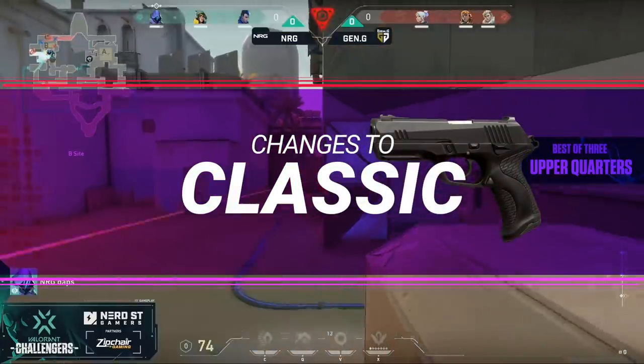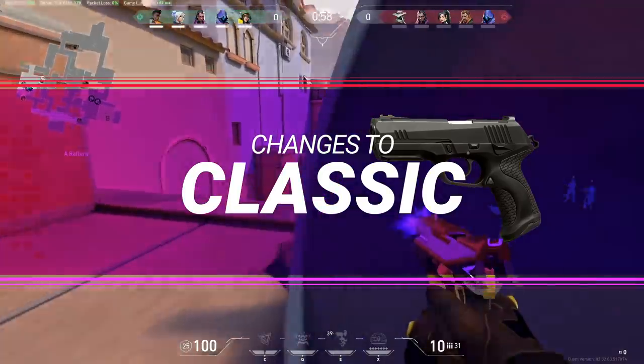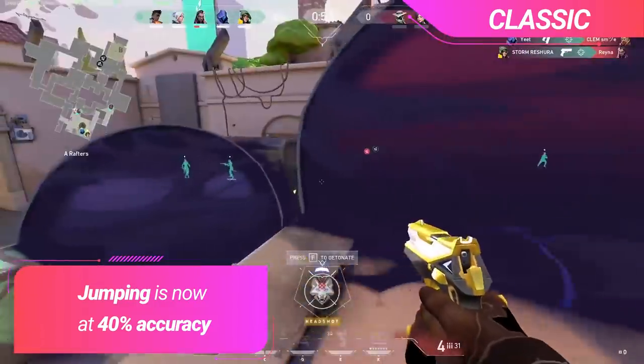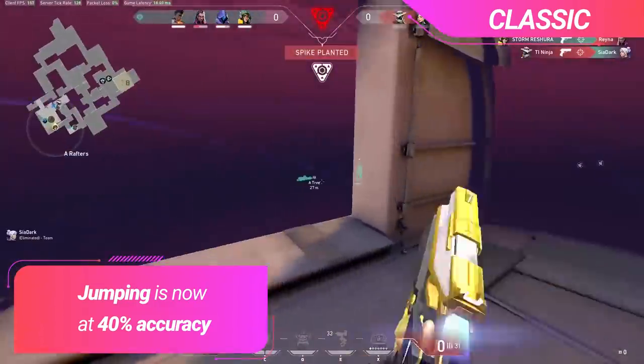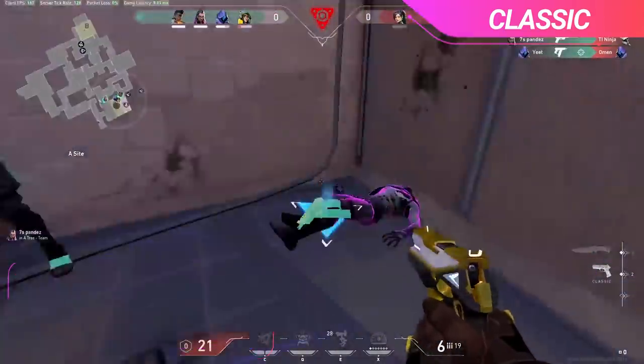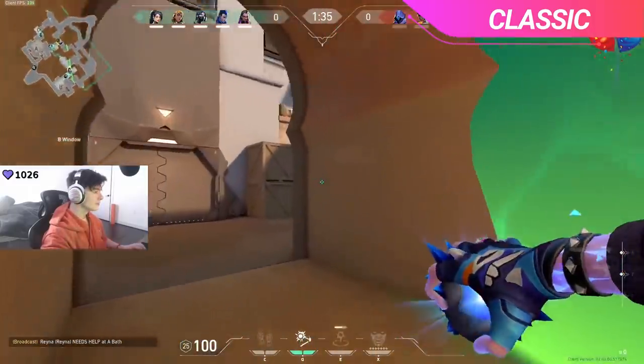First we have to understand what happened to the most used weapon on pistol round — the classic. Jumping accuracy is now less than half as accurate, making those unpredictable classic jump peeks far less effective at only 40% the accuracy it had before. This inherently nerfs the Jett classic, as well as being a huge nerf to one of the best strategies with the classic in general.